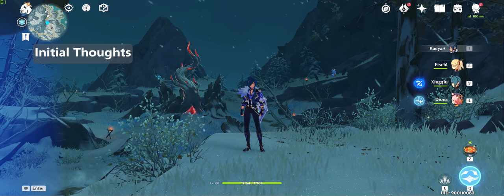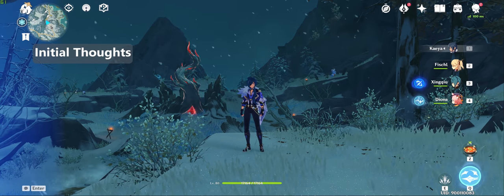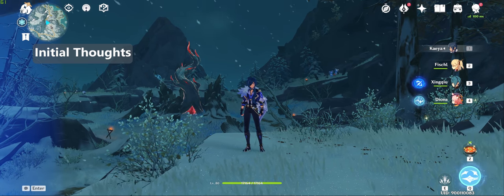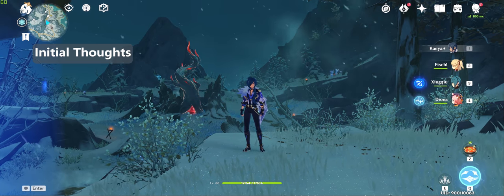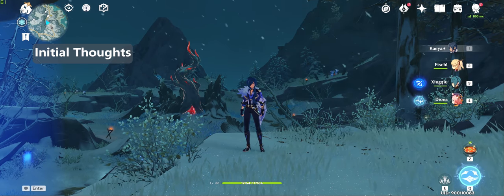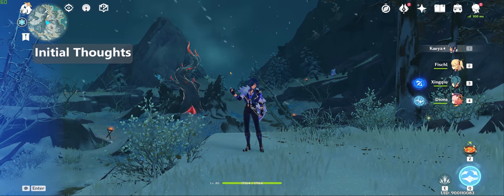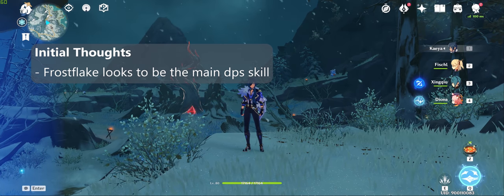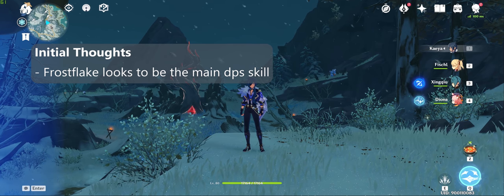That's her kit and full disclosure — when I first heard whispers of Ganyu's kit, I basically wrote her off as a 5-star cryo version of Ember. Not that I think Ember is a bad unit, but I just find bow units in general a little clunky to use. After going through her kit in detail though, I must say that I definitely see lots of potential here. It looks like Mihoyo clearly intends for Frostflake Arrow to be her primary DPS ability and designed her entire kit around it.